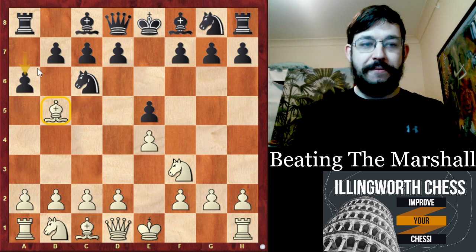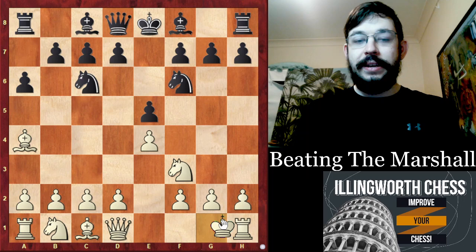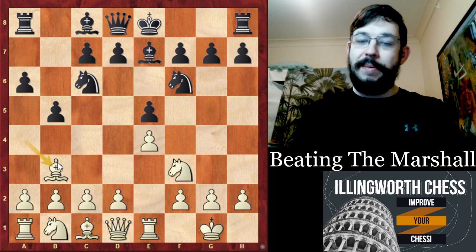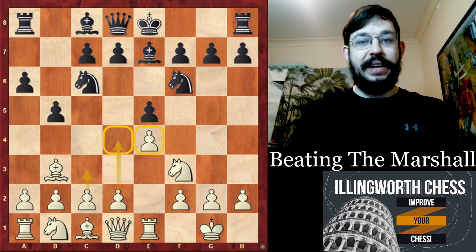It's a line in the Ruy Lopez: Bishop E5, where Black goes A6, Bishop A4, Knight to F6, Castles — this is all mainline theory. There are many alternatives for both sides at these points, but these moves have been played many, many times for many years. Typically White's plan in these lines is to go C3, D4, and take over the centre.